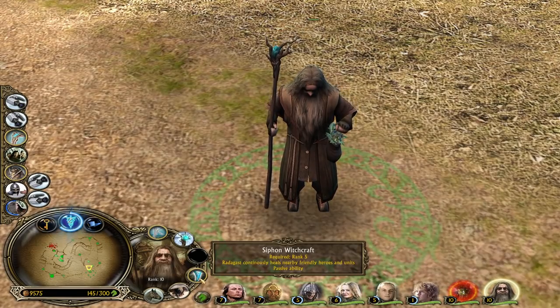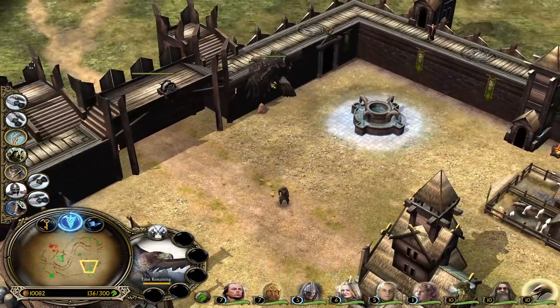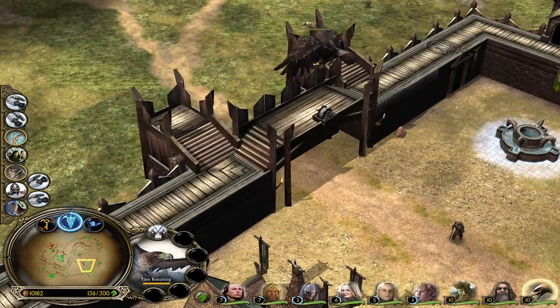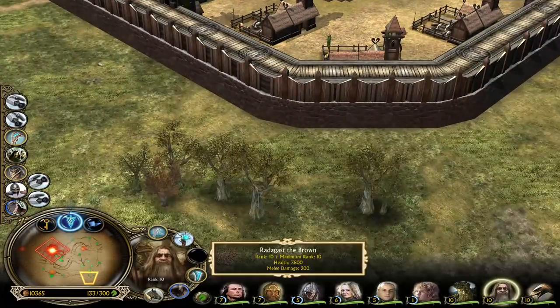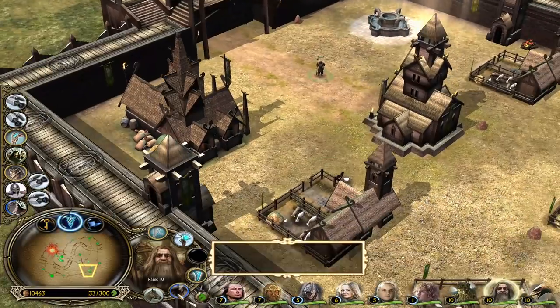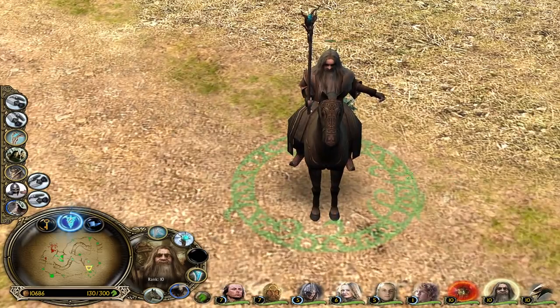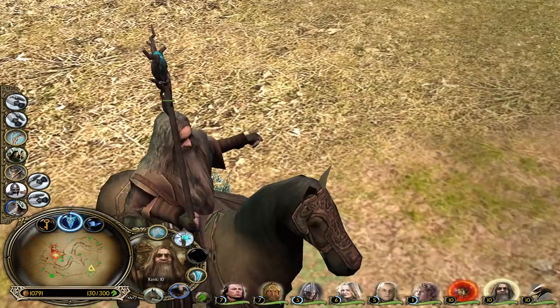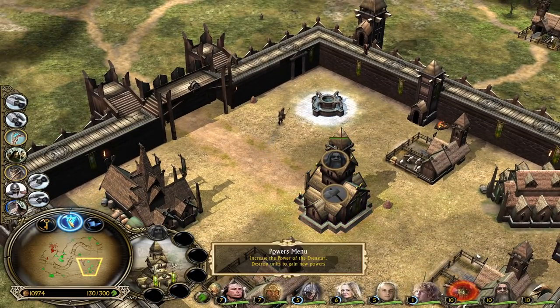You have the Vise Blast. Seven Witchcraft - Radagast continuously heals nearby friendly heroes and units. And then you have Summon the Lord of the Eagles! Let's do this - we have a lot of eagles on the field now! You're also able to get mounted with Radagast the Brown - not like Gandalf's Shadowfax effects, it's gonna be a brown horse which suits him better because he's the Brown Wizard.